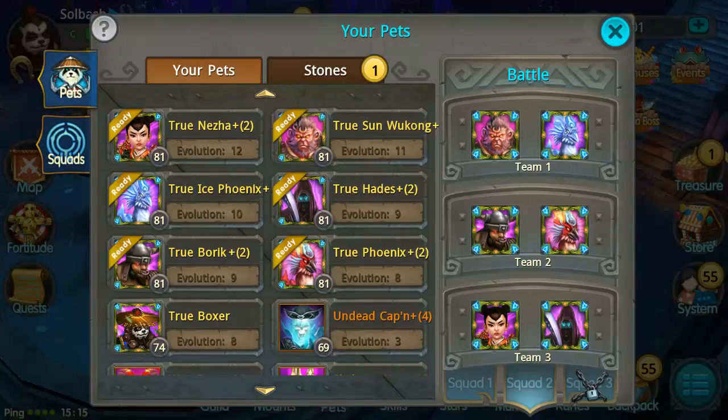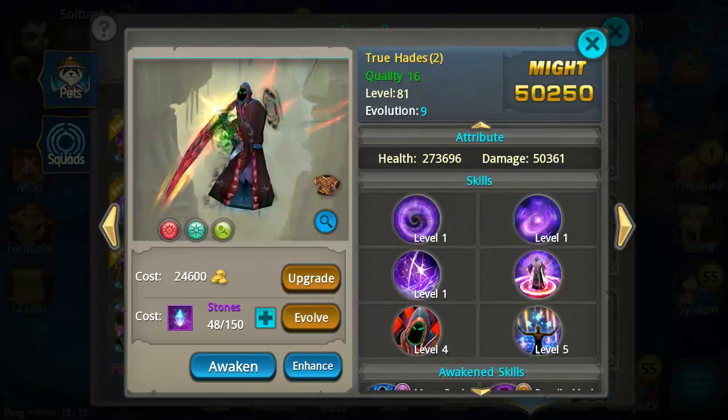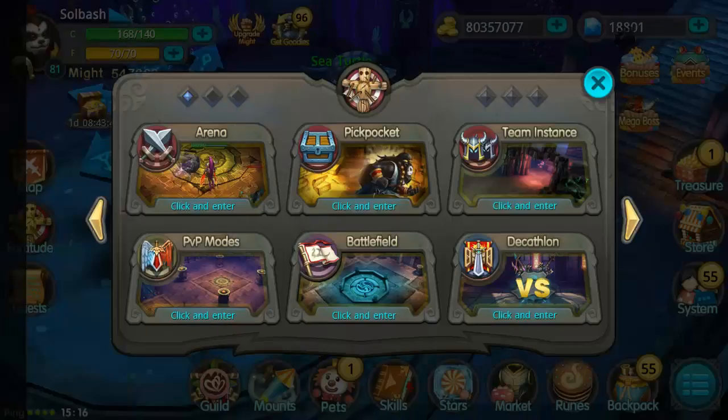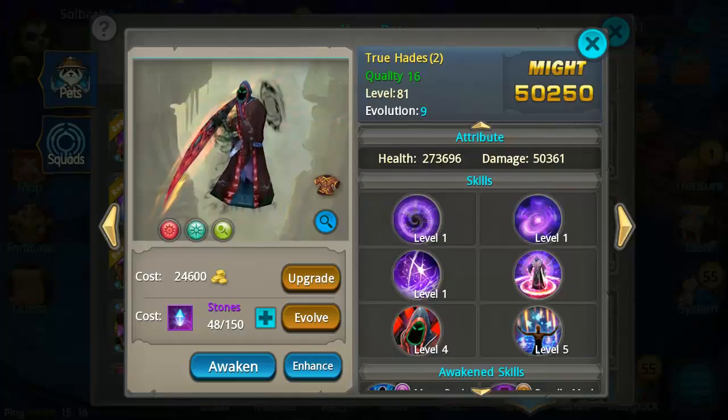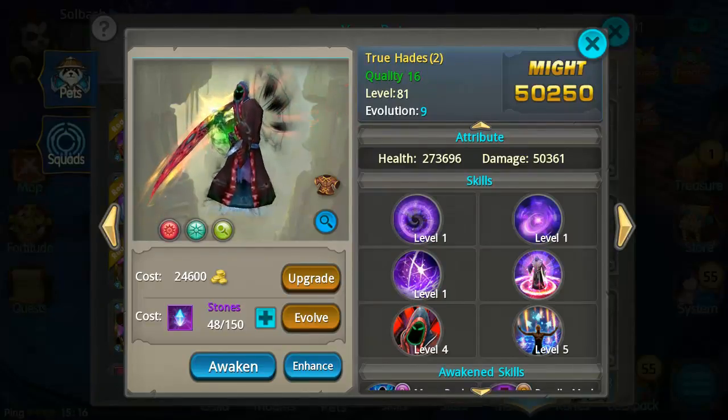For number one, you guys probably already know what it's going to be — that is Hades. Hades is a beast, especially after you get his skills on him. You can pick him up every day from the Decathlon store, getting four shards daily just by running Decathlon. He is the easiest pet to farm on this list, and you can evo him up fairly fast. I'm at Evo 9 on him.